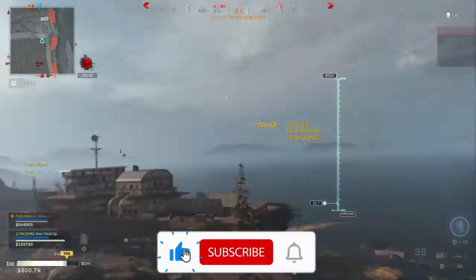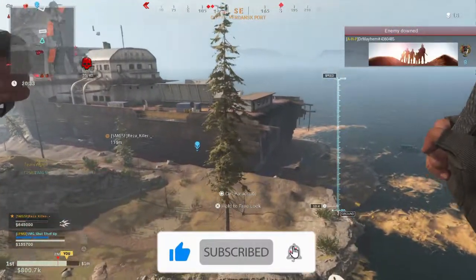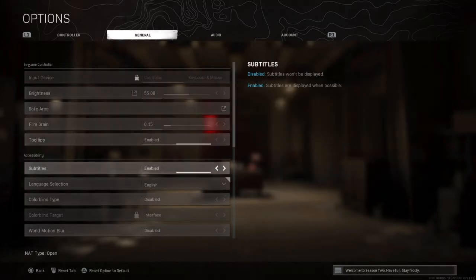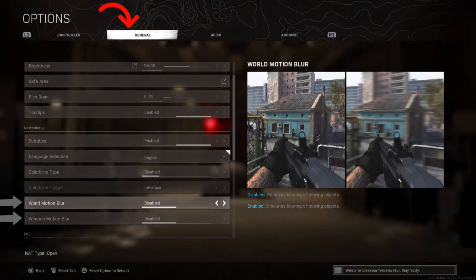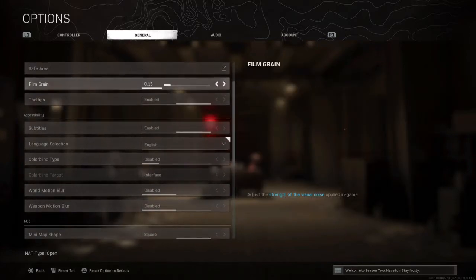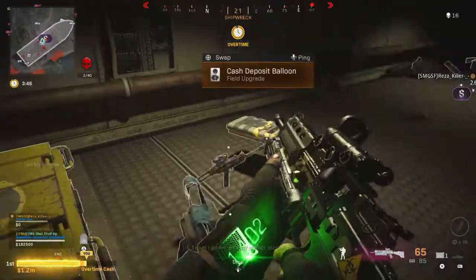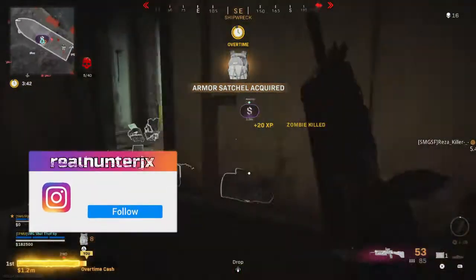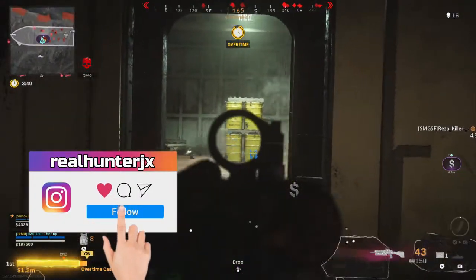And with these packs, the game was a little bit smoother. But you can make it even better by just disabling two options. Find World and Weapon Motion Blur in your General tab — they are the taste of the game, but who the fuck cares about taste when your framerate is low? And you can make it even better by adjusting the film grain to zero. Or you can make it even better by buying a $4,000 PC. The last tip was a little bit hard to achieve.